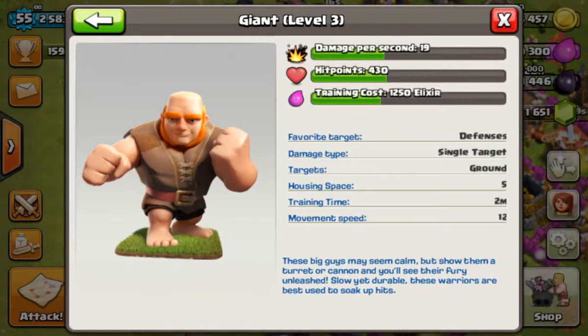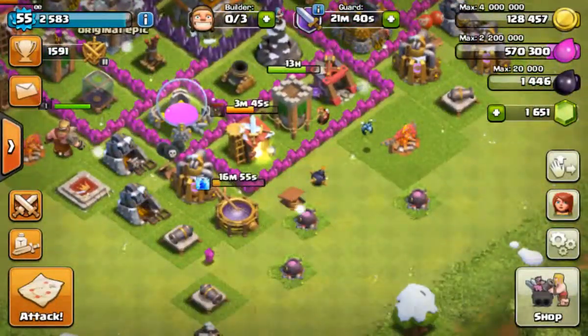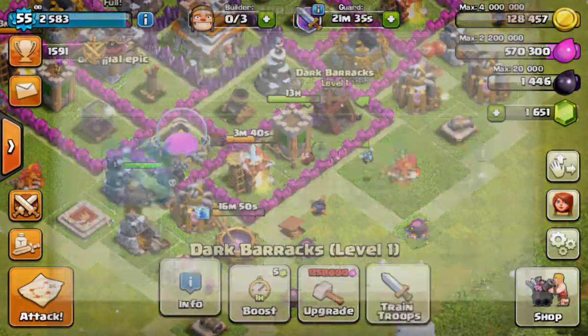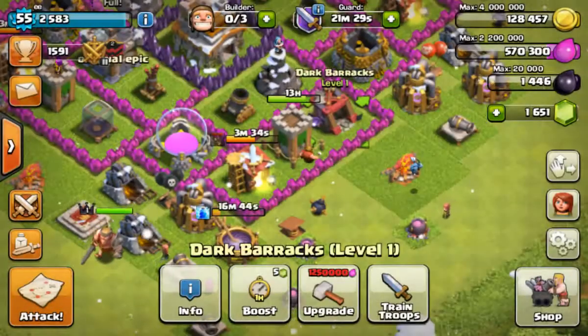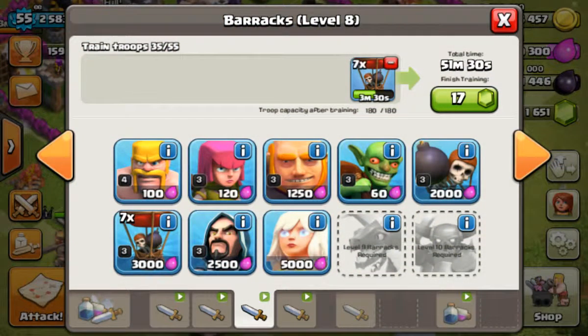Giants can't jump over walls, which is bad. Both Hog Riders and giants take up 5 housing space, which is quite good. Hog Riders cost 40 Dark Elixir, while giants cost just 1,250 Elixir, so the giants are much easier to get.